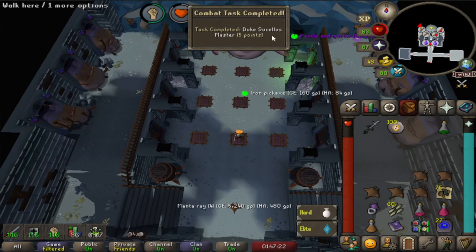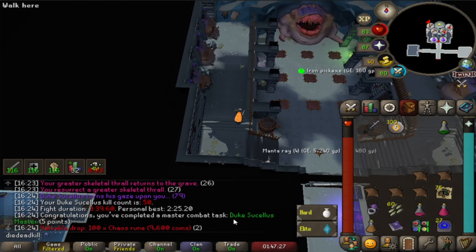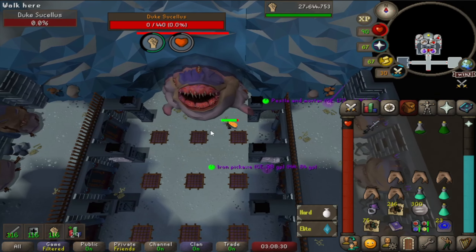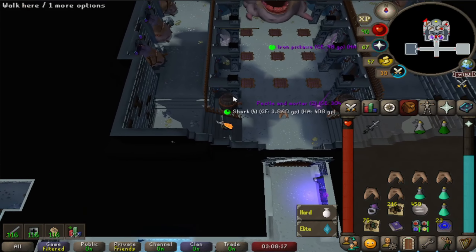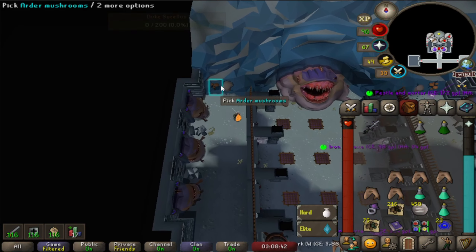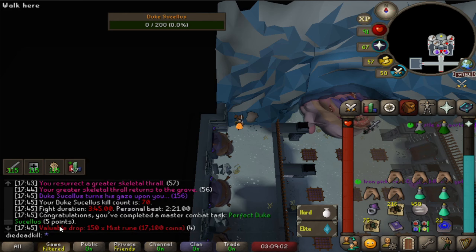Like I thought this was going to trip us up a little bit, but that's 50kc for the duke to earn us a master combat achievement. We actually did it — perfect duke, which means 5 perfects in a row. I did not expect that to happen. One kill perfect isn't all that difficult, but 5 in a row is really difficult as you always make some mistakes somewhere. Perfect Duke success completed — master combat task.